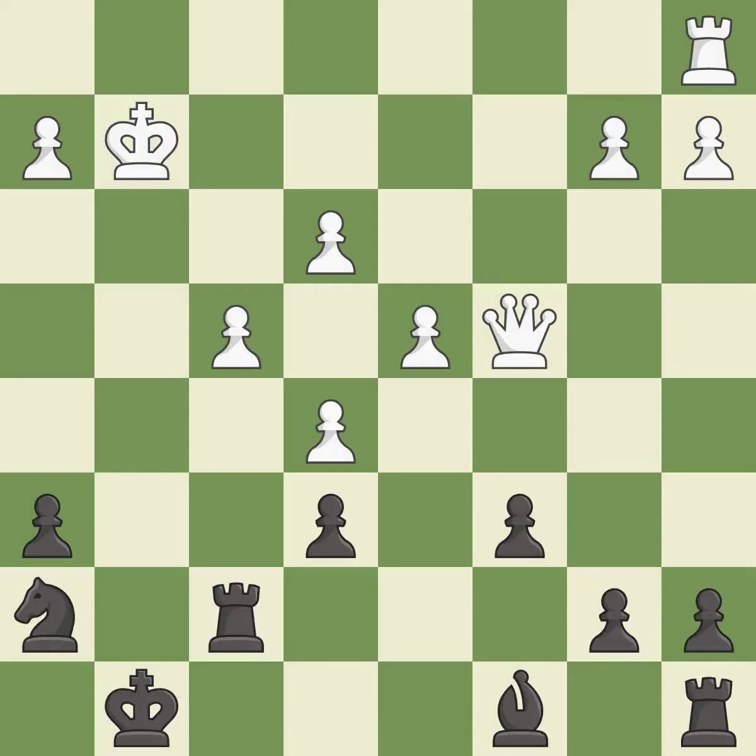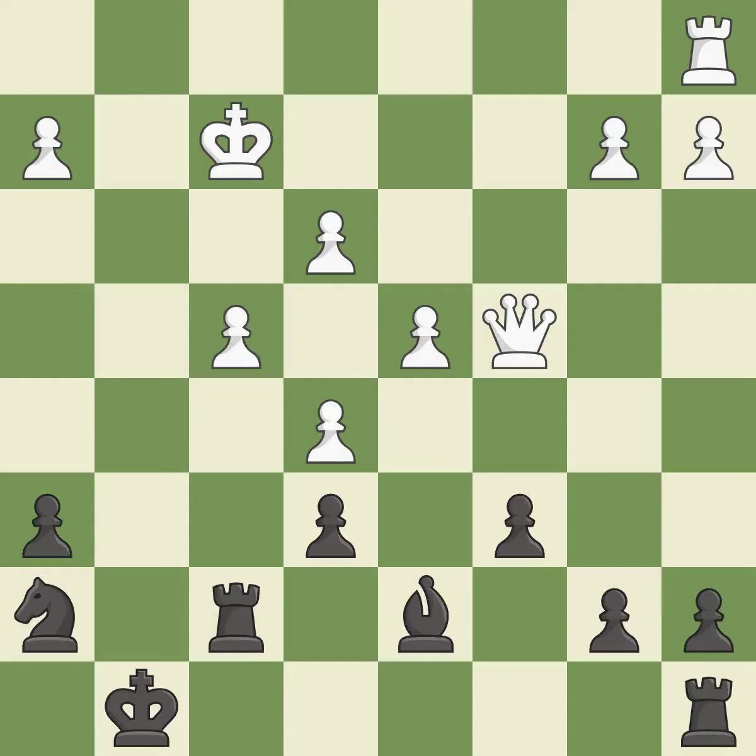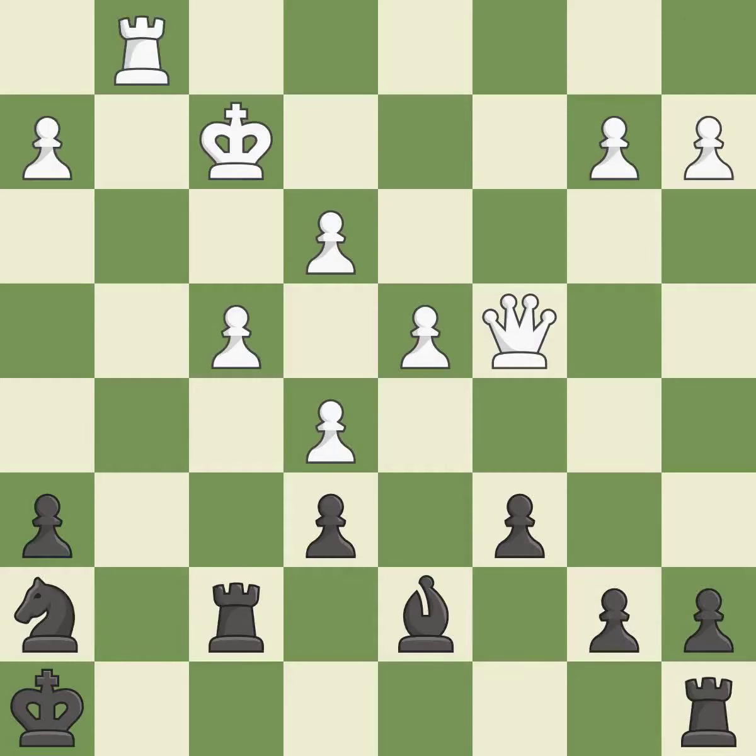Right on target — it is best. This activates a bishop by developing it off of its starting square — it is best. There was only one good move in that position. This overlooks an opportunity to take an open file with a rook — it is a mistake. This overlooks an opportunity to centralize a knight so it controls more squares. This permits the opponent to take an open file with a rook — it is a mistake. The rook is now on an open file, which helps control squares across the board. This is the only move that works — it is a great move.